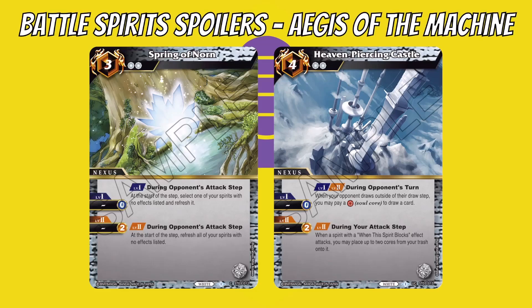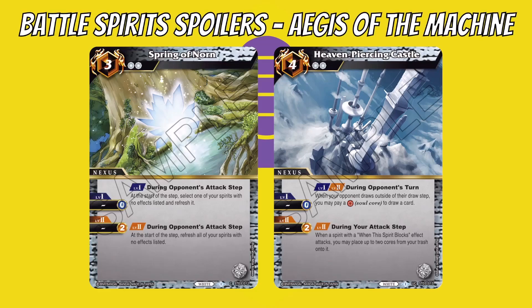Heaven Piercing Castle's first effect triggers at any level: during your opponent's turn, when your opponent draws outside of their draw step, you may pay a soul core to draw a card — a nice response draw, though it depends how often your opponent triggers that. Its level two effect is: during your attack step, when a spirit with a 'when spirit blocks' effect attacks, you may place up to two cores from your trash onto it — ramping it up from cores you already have rather than from the void, which is quite interesting.